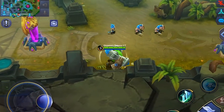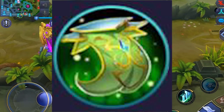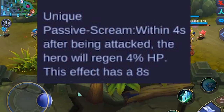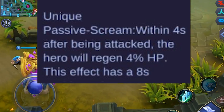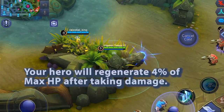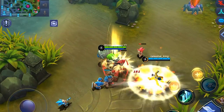What you just saw is the highlight of what Oracle's passive can do for you. Oracle's passive is called Scream. If you get attacked by any sort of attack — basic attacks, spells, battle spells, everything that does damage — your hero will regenerate 4% of its max HP over 4 seconds, and this passive can be triggered every 8 seconds.